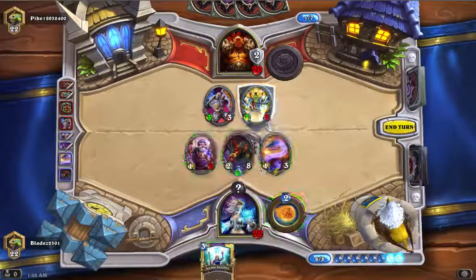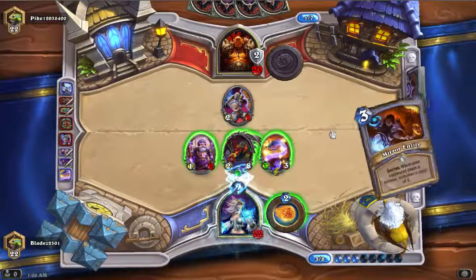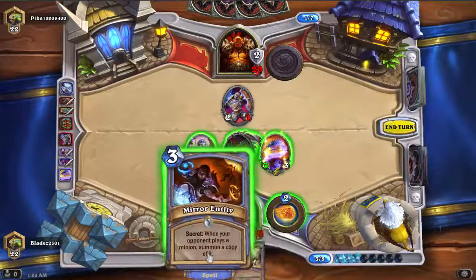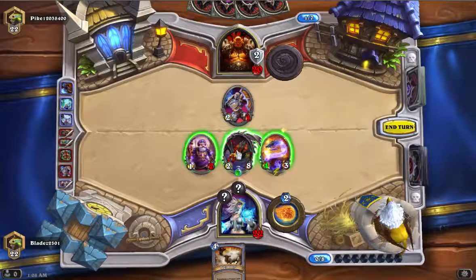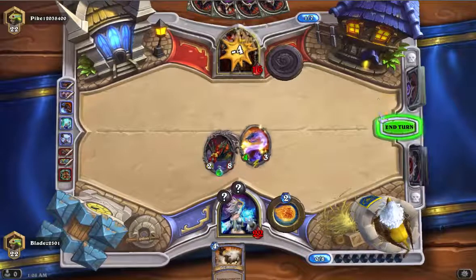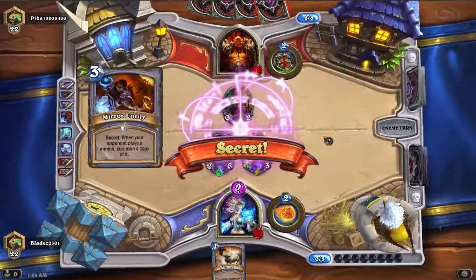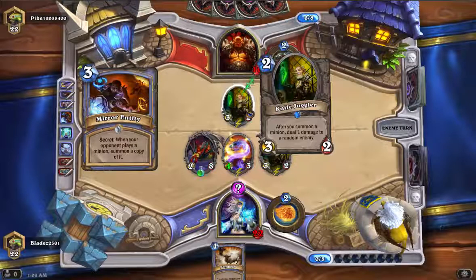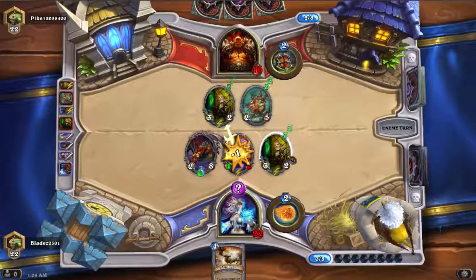Deal two damage to all enemies. That's fine — two damage to all enemies, draw two cards. Might as well. Mirror entity, mirror entity — that will help. Now I'm going to want to just get rid of that guy and attack him head on. I'm sacrificing his main guy — may have just cost him the entire game. To summon a minion, deal one damage to a random enemy.